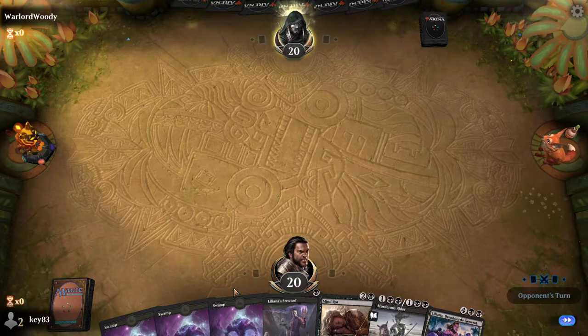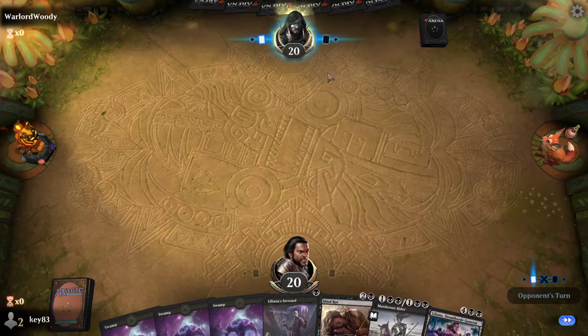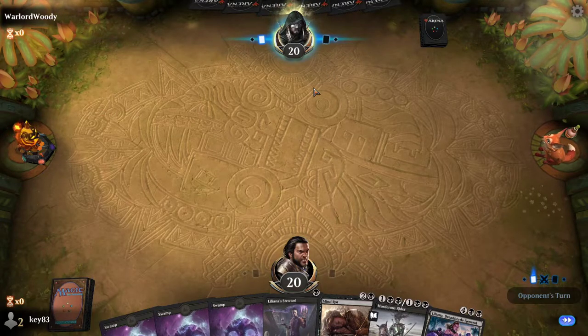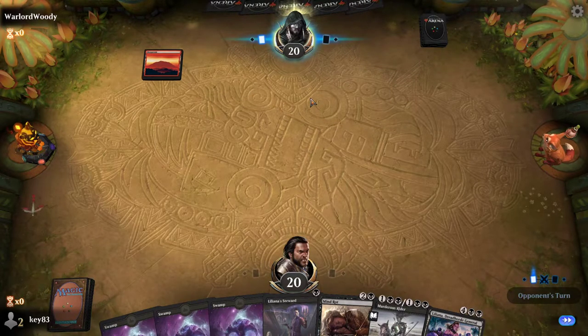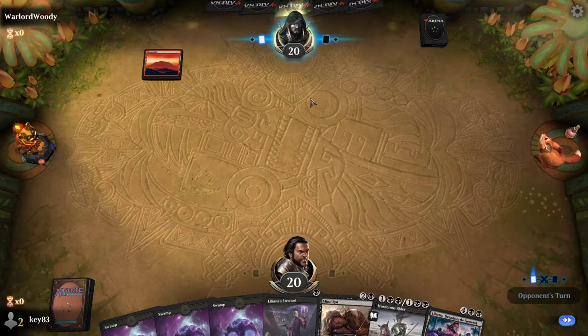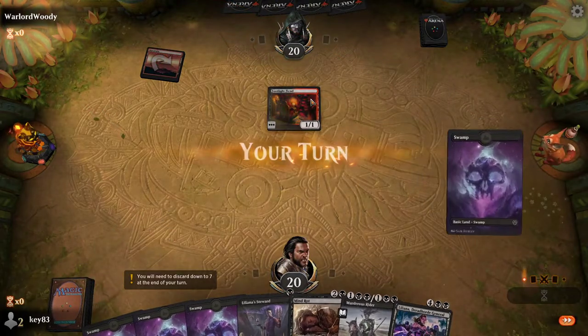We had a comment on another video saying I didn't really understand what was going on, so I'll try and explain a little bit better what happens. One person goes first, and whoever goes first doesn't draw a card. You can play one land per turn, unless a card specifies otherwise. And then you get a main phase, an attack phase, and a main phase, and then you end your turn.